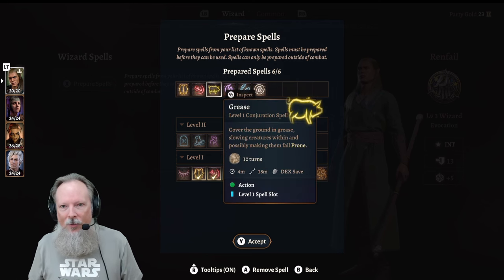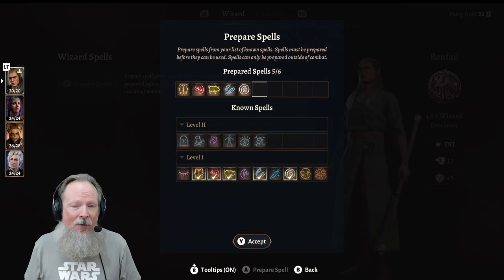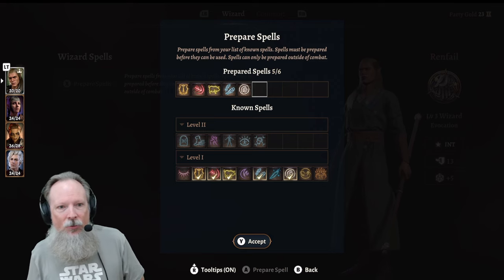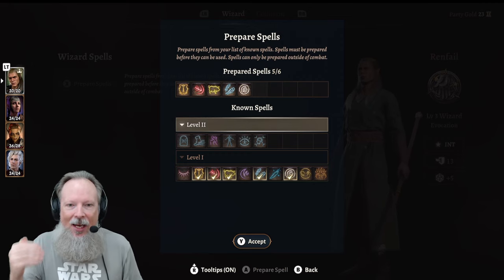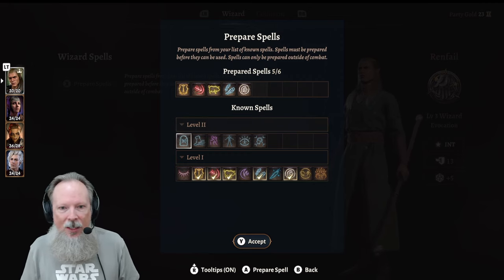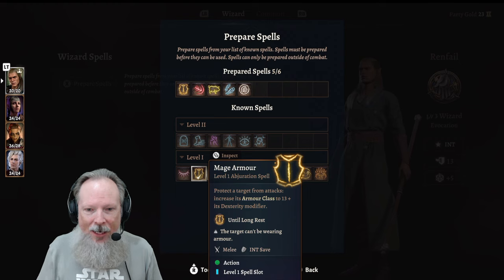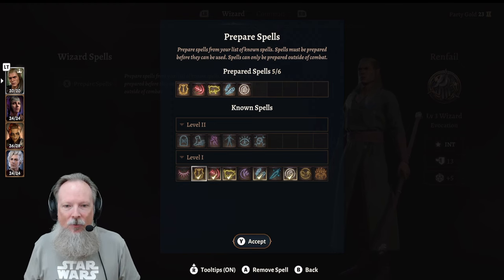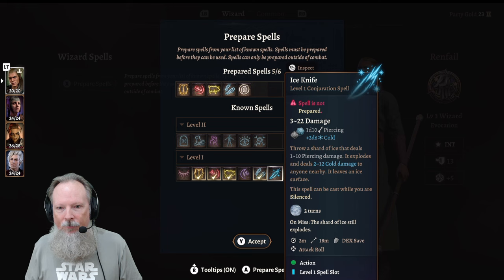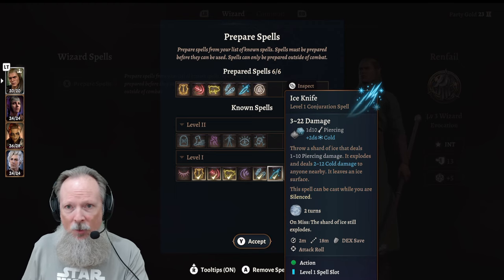We're going to take any of the ones we don't want and just click on it. We're going to hit the A button to remove that spell. You'll notice it says I only have five of six prepared, so I need to add something else. Level two spells are currently grayed out because I'm not high enough level yet, but as you progress in levels, anything you can't cast will be grayed out like this. We have access to all level one spells, and the ones with a checkmark are the ones already memorized or prepared. Let's pick Ice Knife — hit the A button to prepare the spell, and it has now moved it up into the prepared spells slot.